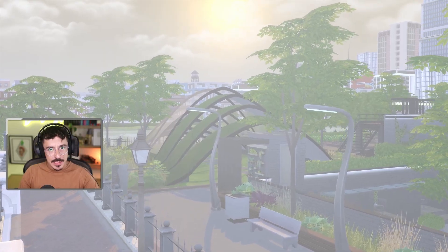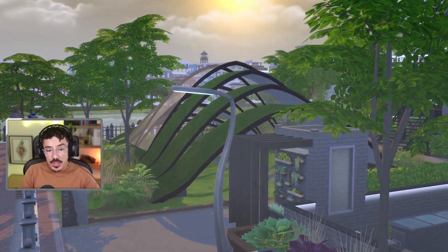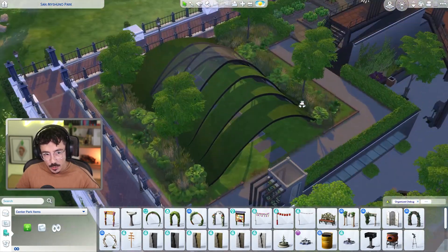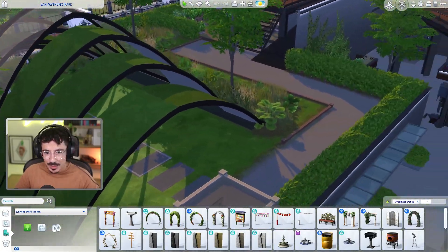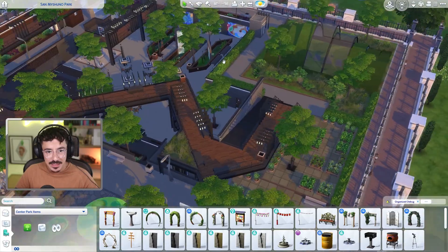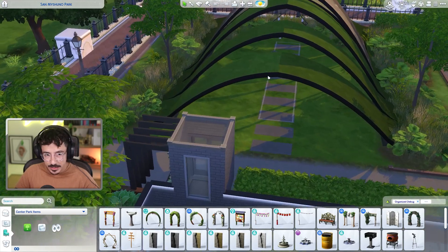Happy Wednesday my lovely lovelies and welcome back to Let's Build the World. Welcome to the final part of San Myshuno Park — we are complete, we are done with it. All we've got left to do today is figure out the interior to the wedding venue, and then we're going to have a nice big tour of the park. And that is us moving on to the uptown area of San Myshuno, which I'm very excited for.